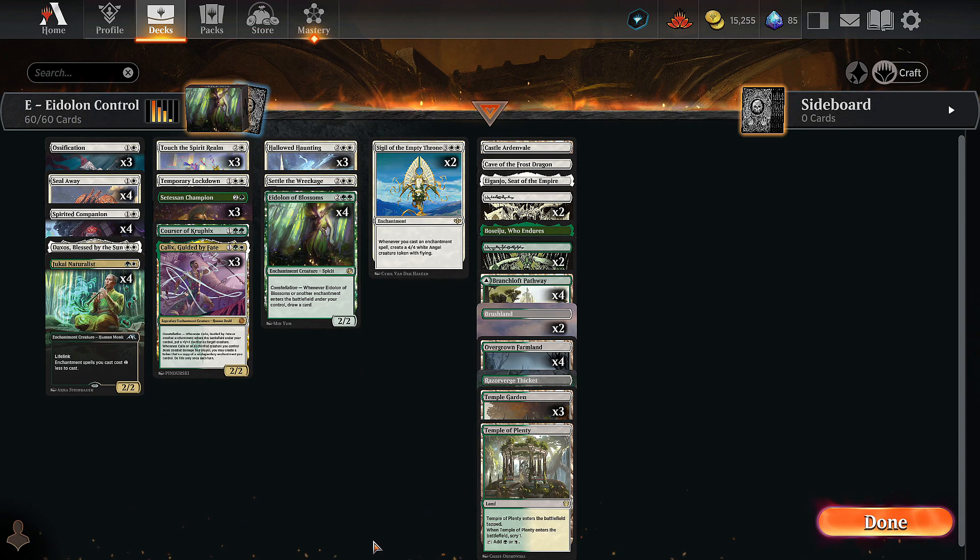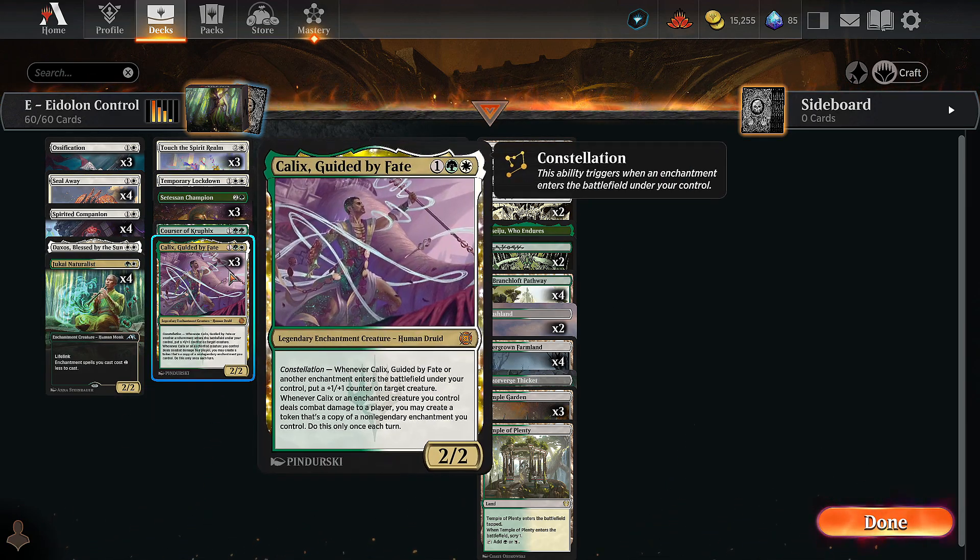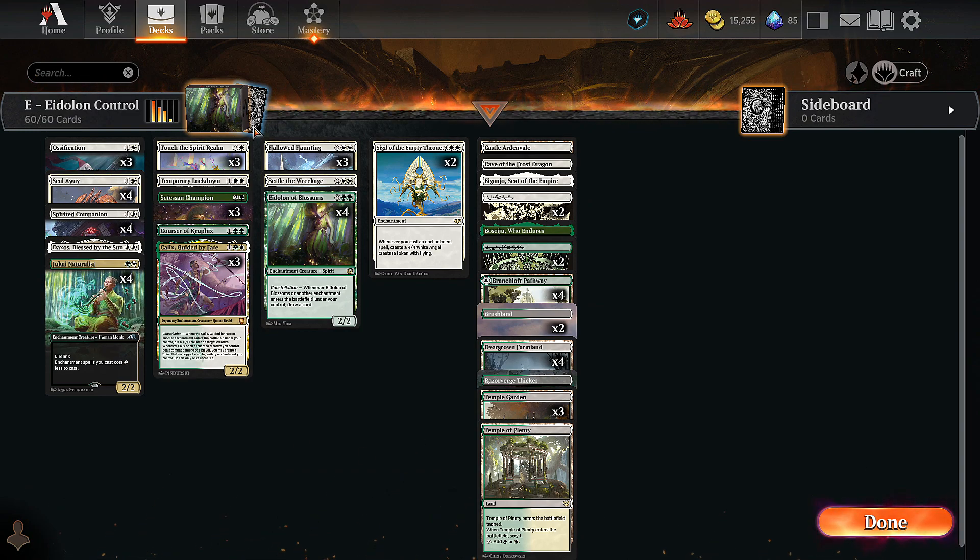But getting there is the problem — the spot removal wasn't as effective. Maybe I was playing poorly — I feel like I'm divided between developing my board with the power stuff or controlling. Maybe focusing less on developing your board with Satessan Champion, Kalix, and stuff, and just focusing on control early and worrying about drawing later is the way to play this deck. I just built this really quick and ran it just now. Overall it's Green White Enchantments — it's very powerful or very much not. It's a deck that needs to build up steam. If you can get there it goes crazy, but if you can't it's really hard to win at all. Green White Enchantments — thanks for watching and I will see you in the next one.